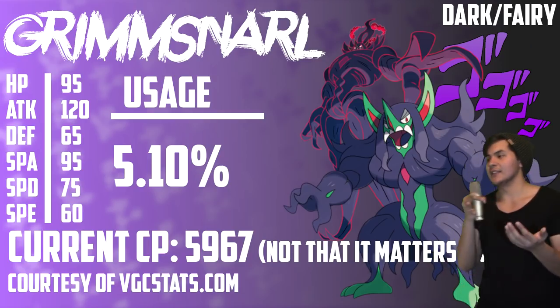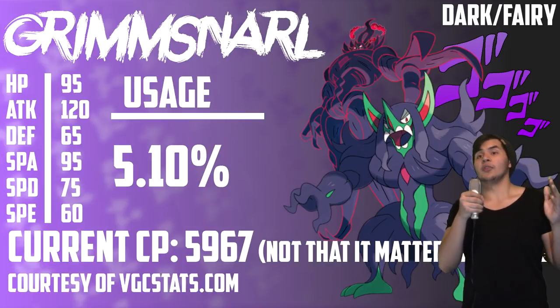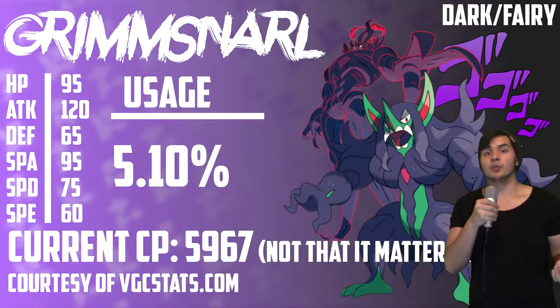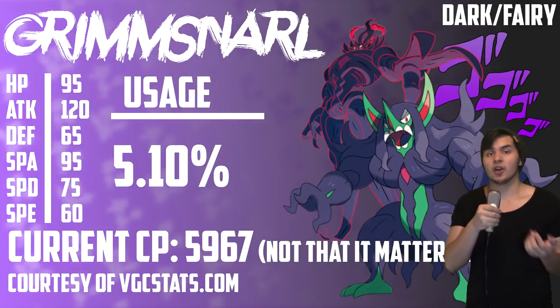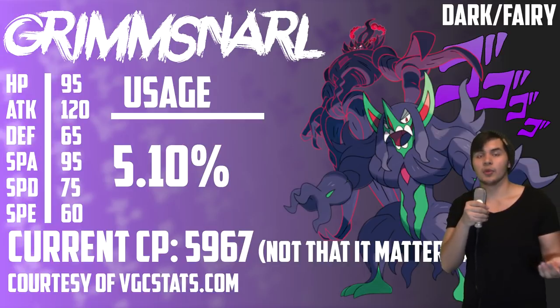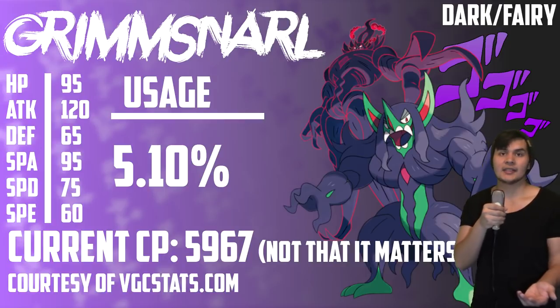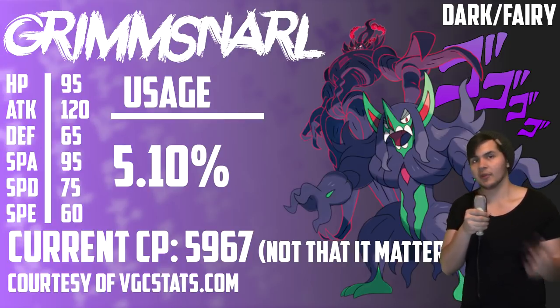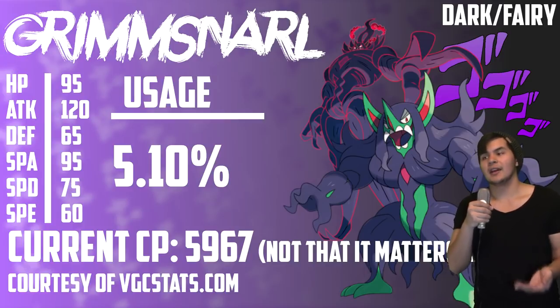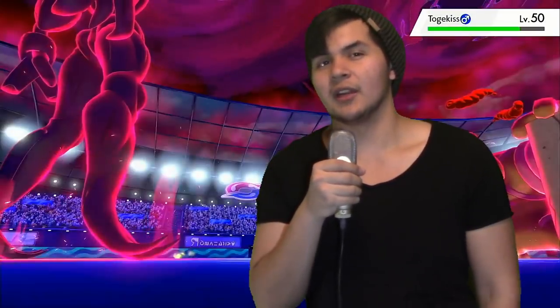Grimmsnarl's typing also lends itself to being a great support Pokemon. Being a dark and fairy type, the dark typing helps it out much more than the fairy type. Dark types are immune to Prankster moves, and since some of the most common taunt users in this format are Prankster Pokemon like Grimmsnarl, Sableye, and Whimsicott, being immune to taunt means you can always throw out your support moves. Being dark type also gives you STAB on Foul Play, so you don't even have to invest in attack. The fairy typing is pretty good too — hitting most things in the metagame for neutral damage. It also has a G-Max form, which we'll get into. It's very unremarkable.